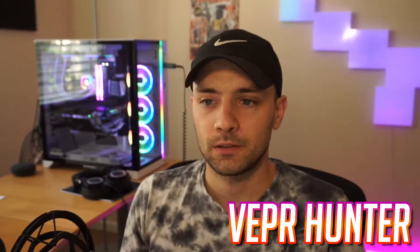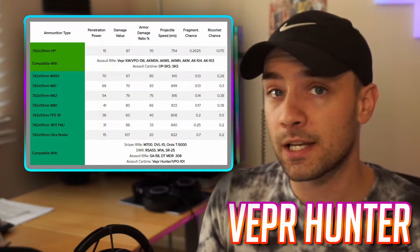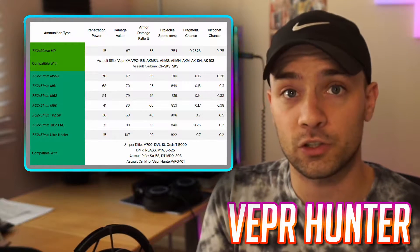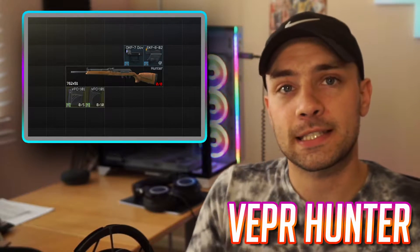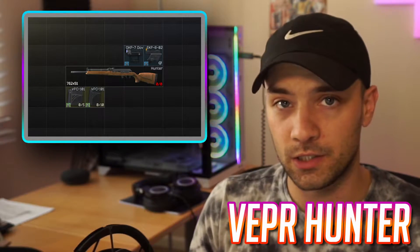I'll start with the Vepr Hunter. You can buy it from Jaeger directly as long as you have him unlocked and at loyalty level 2. It's priced competitively at just under 47,000 rubles. 7.62x51 ammo is powerful stuff — even four tiers down the list, M80s are still very good. It's easy to slap an EKP sight or even a dovetail sight on it and you're ready to go.